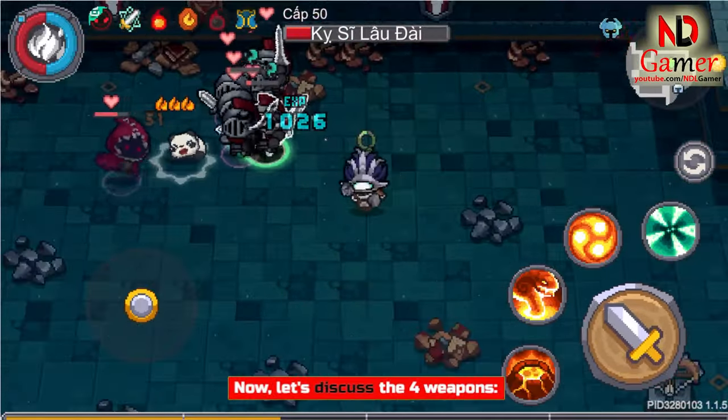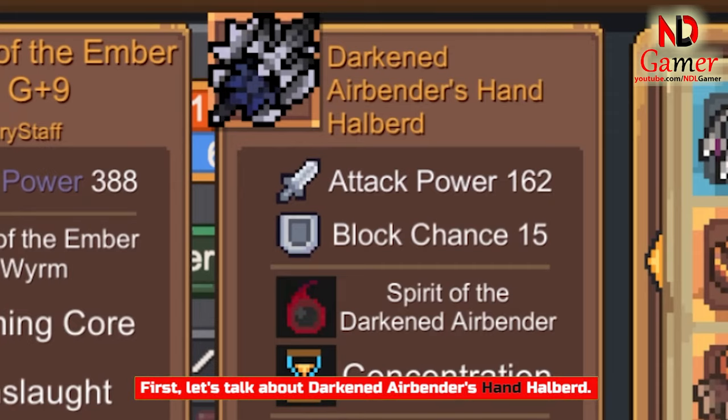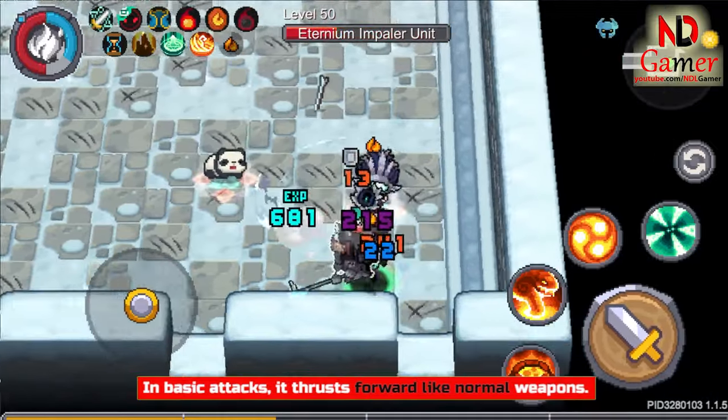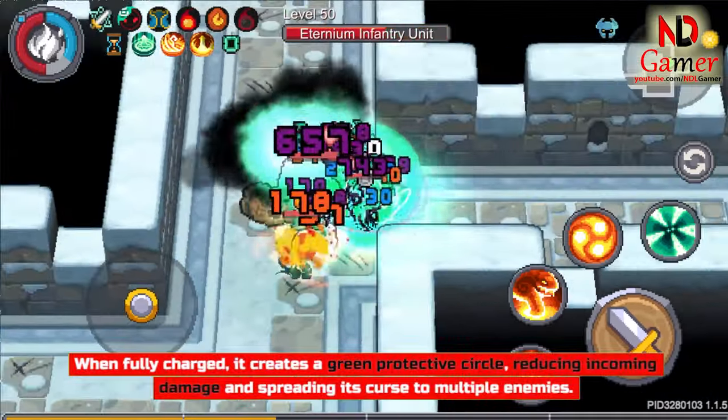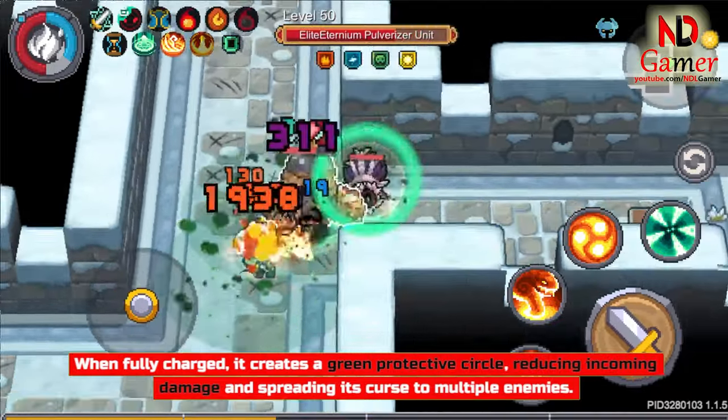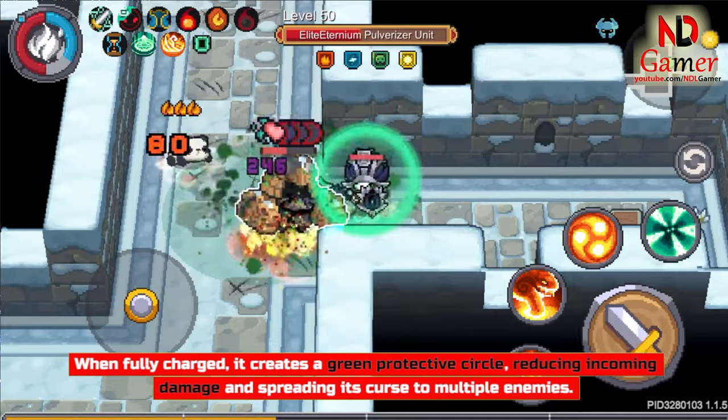Now let's discuss the 4 weapons. First, Darkened Airbender's Hand Halberd. In basic attacks, it thrusts forward like normal weapons. When fully charged, it creates a green protective circle, reducing incoming damage and spreading its curse to multiple enemies.